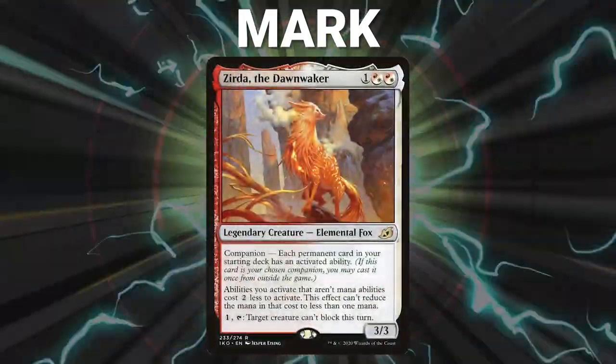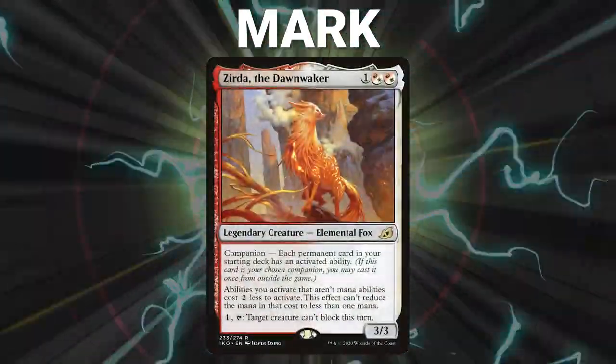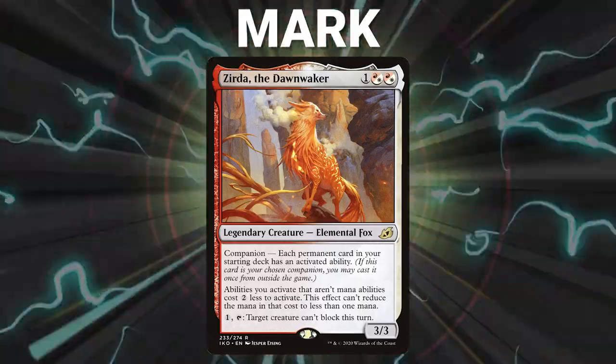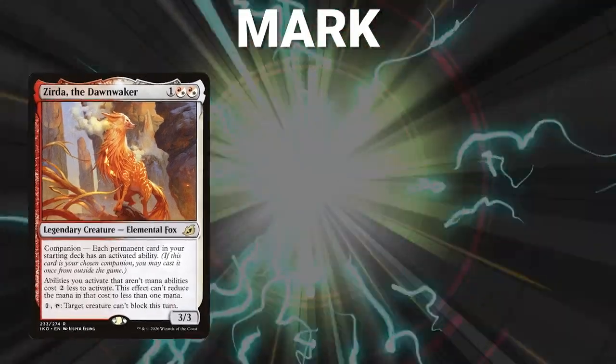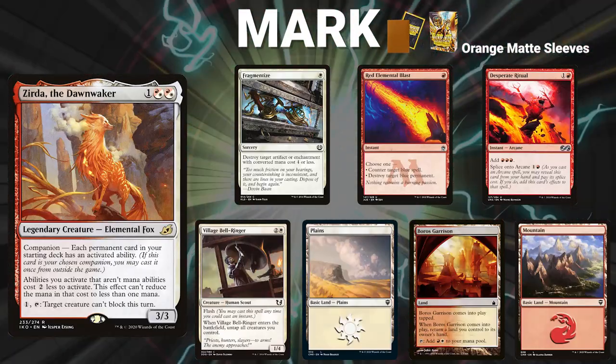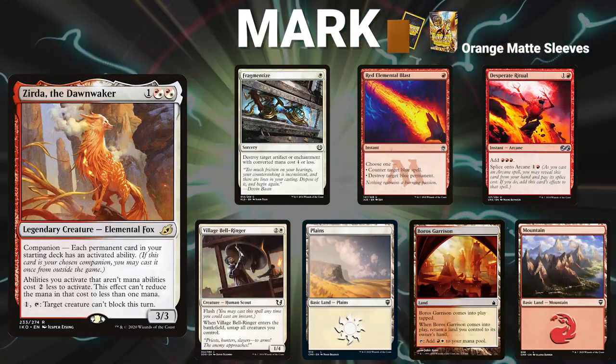Let's start out by showcasing our fighters this evening. First, we have Mark piloting Zerta the Dawn Waker. This is a proactive deck that looks to assemble an infinite mana combo. Once infinite has been created, there are a number of different outlets for victory. His opening hand contains a Fragmentize, Red Elemental Blast, Desperate Ritual, Village Bellringer, Plains, Boros Garrison, and a Mountain.